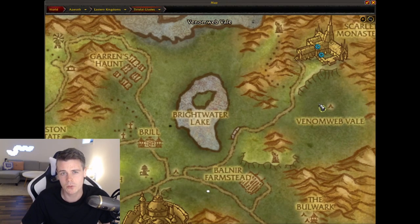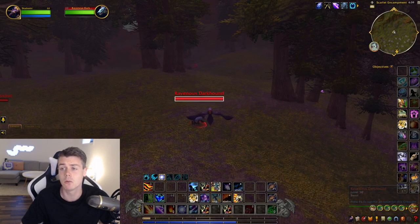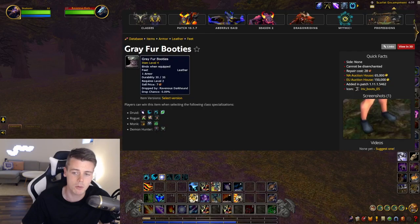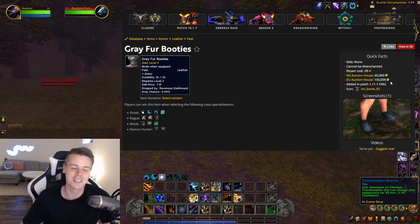Right north of the spiders, you'll find the Ravenous Dark Counts, and they also drop a new item — the Gray Fur Boots. Don't mind the price shown, because these items used to be removed from the game and now they're back, so a lot of them have a super high market value. It's absolutely insane.